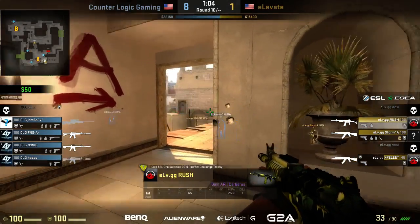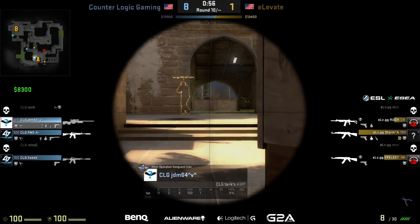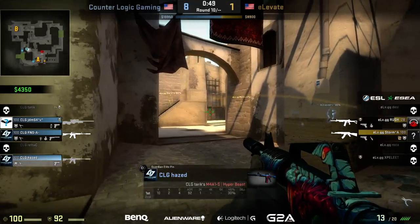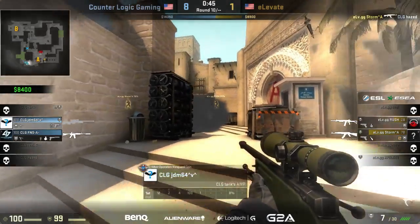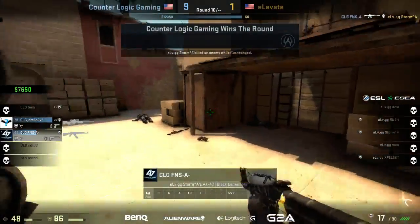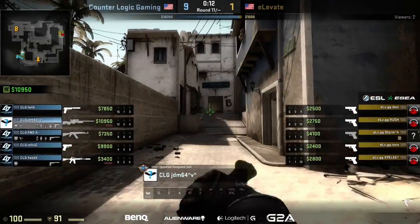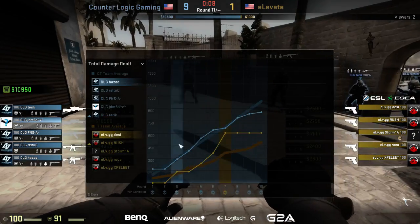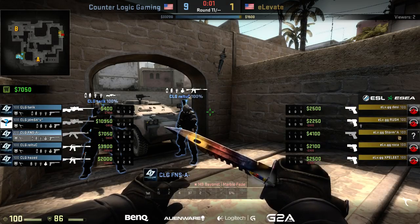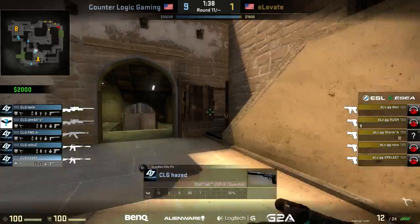Rush has been spotted out in Halls and Cutler is there. JDM is inside the bomb site at the triple boxes — he finds the kill on XP3 creeping out of connector. Rush is just stuck in Halls and Hayes has him zoned. It's all up to Storm to make something happen. He does find one, but JDM finds a frag over the top of the smoke and Rush goes down and out. Storm goes down to FNS. Another great hold from CLG. How many bomb plants has Elevate even gotten this match? Looks like just one. CLG is playing this very, very well at the moment, shutting them down.